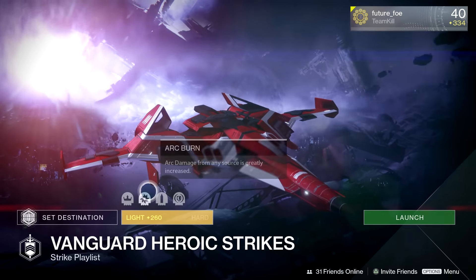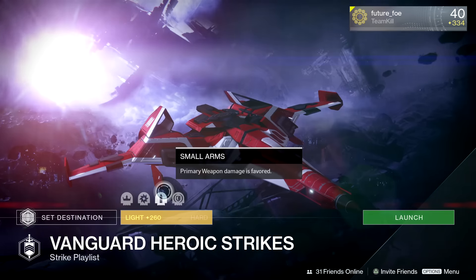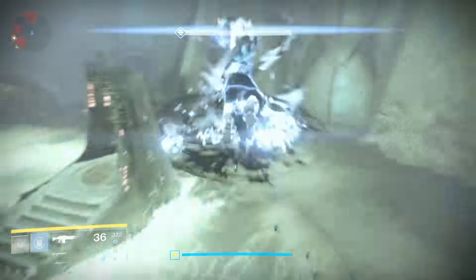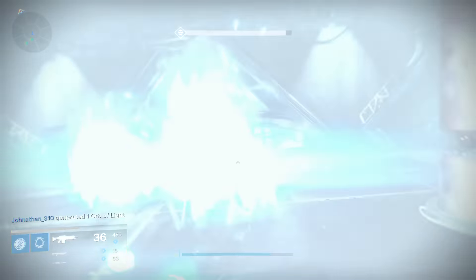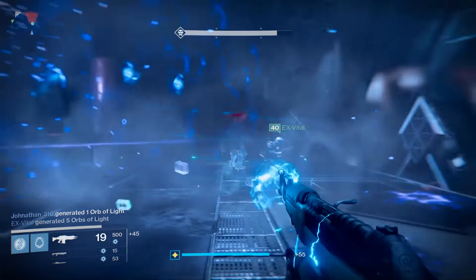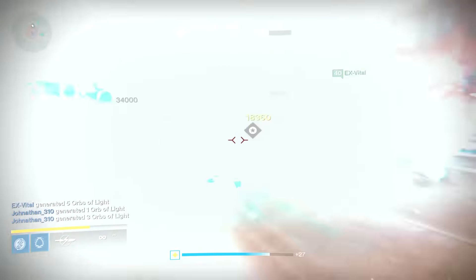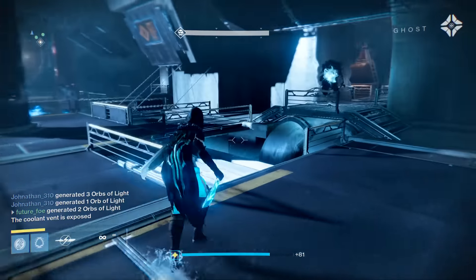And finally, we have the best parts of the Challenge of Elders and the Nightfall combined for the Vanguard Heroic Strikes — Arc Burn and Small Arms. If you're looking for a break from PvP from last week's Iron Banner and are looking to have just a lot of fun, you can't go wrong with the Heroic Strike playlist this week. It's also a perfect time to farm exotic engrams, so strap on your Zhalo Supercell in your favorite Arc subclass and just have fun.